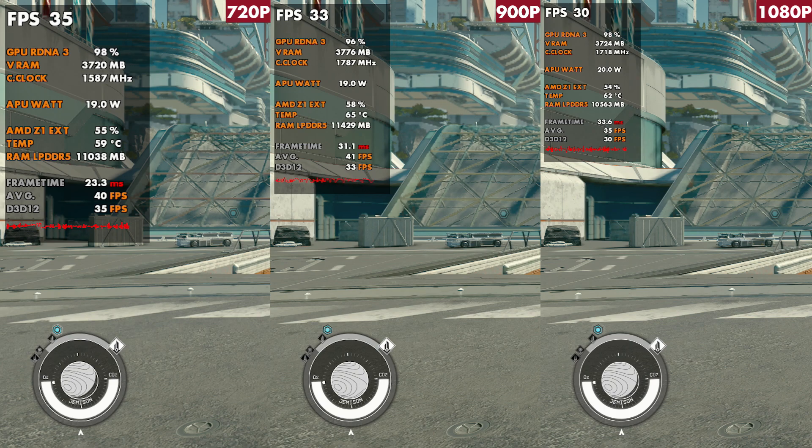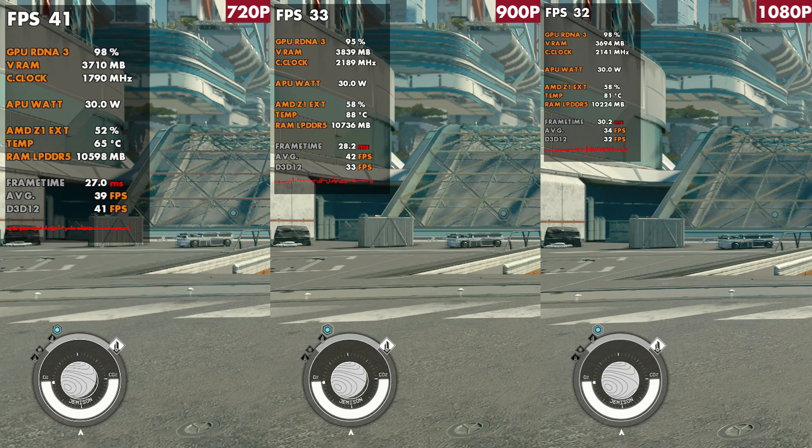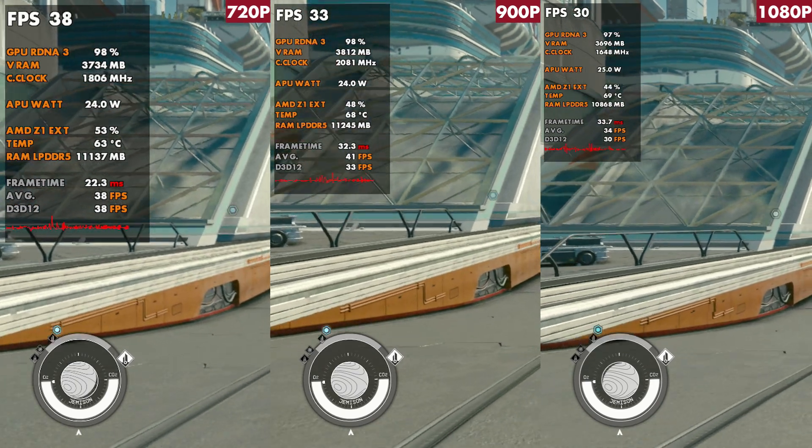The more wattage we're able to give this APU, the better performance we get. We bump up to 25 watts and see about 39 at 720p, 33 at 900p, and 30 at 1080p. At 30 watts things really do bump up and you see great GPU usage on the 720p side because it just runs better that way.